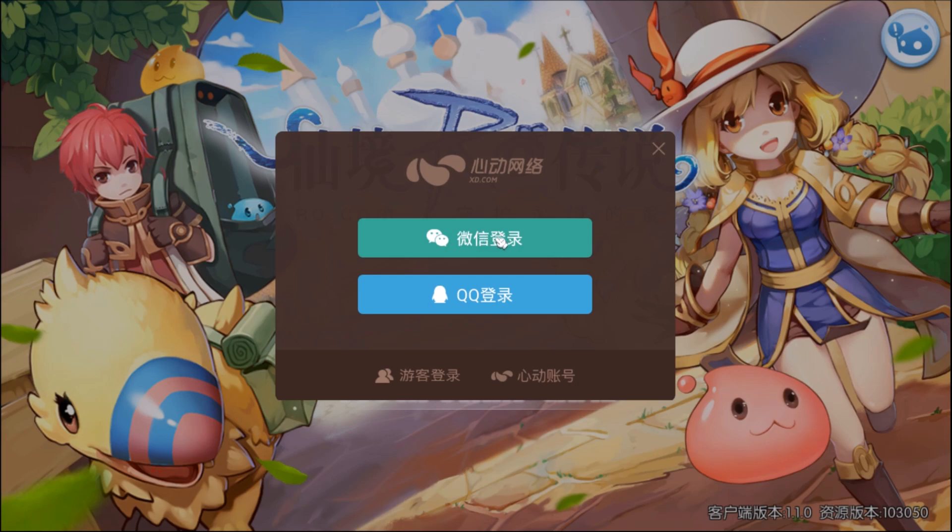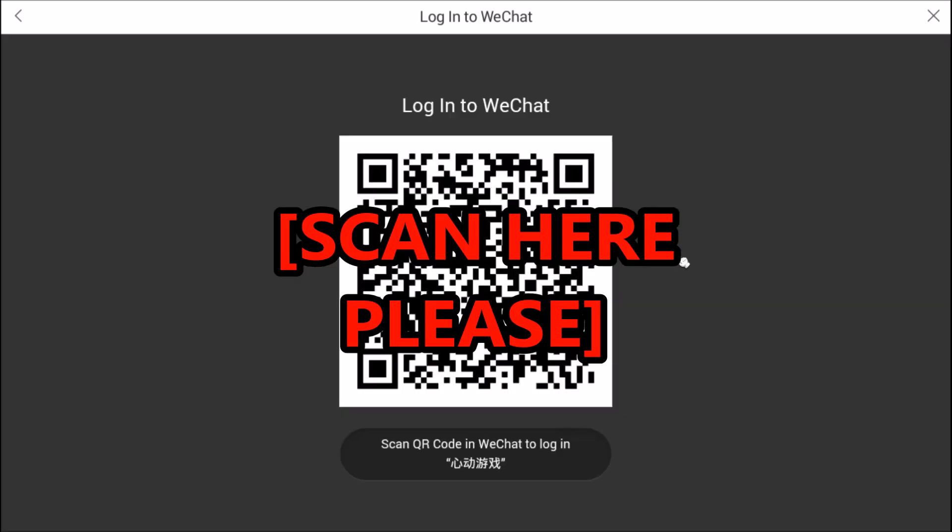I'm going to click on this and log in on my mobile device. I'm gonna launch WeChat on my phone right now, and I'm gonna need to scan a QR code, so I'm scanning the code right now on my phone and it should log me in.